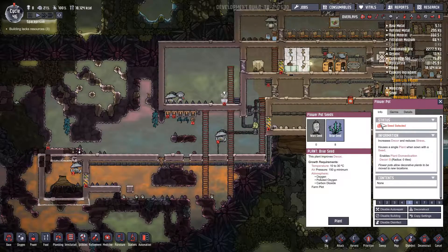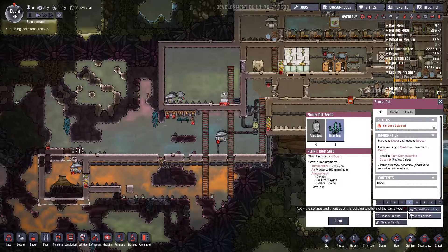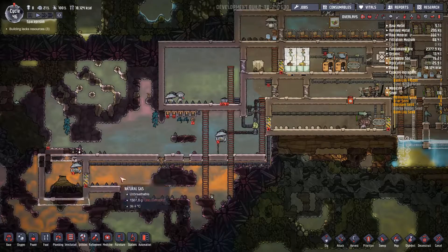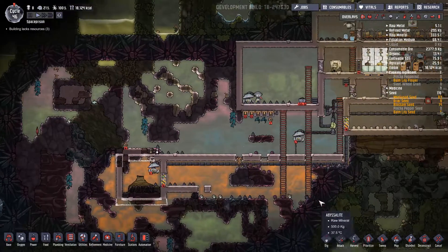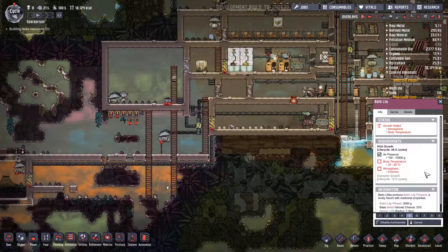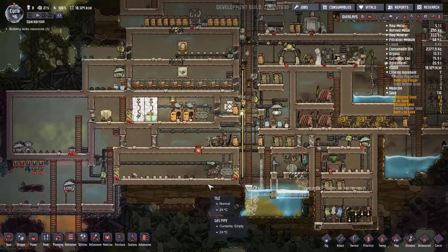The Flower Pot doesn't actually allow for... Deconstruct. What are they called — Balm Lilies. Do they require irrigation? No. Good.